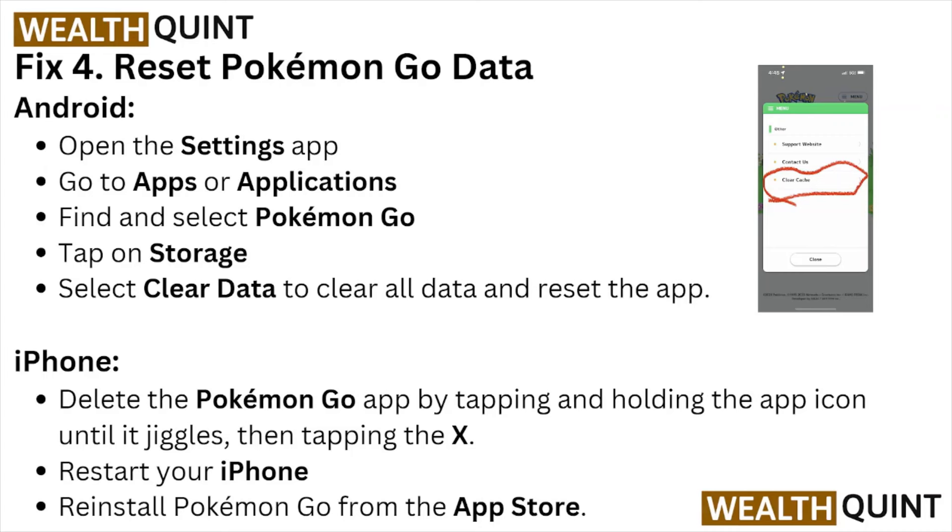Fix number four: reset the Pokémon GO data. For Android, go to Settings > Apps, find and select Pokémon GO, tap on Storage, and select Clear Data to reset the application. For iPhone, delete the Pokémon GO app by tapping and holding the app icon until it jiggles, then tap the X. Restart your iPhone and reinstall Pokémon GO from the App Store.